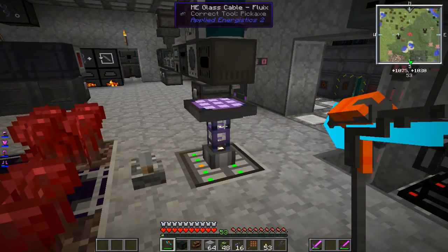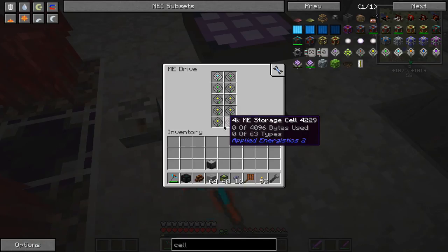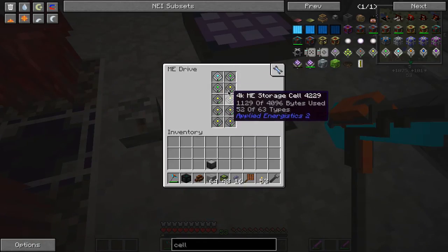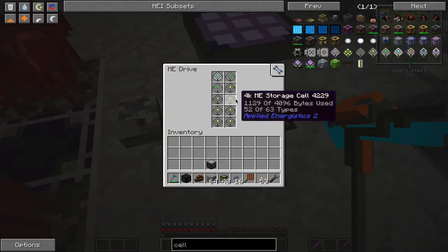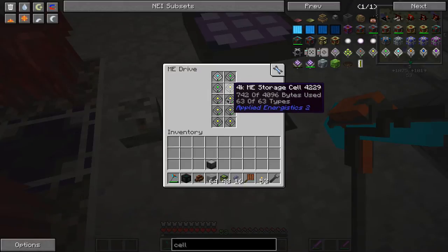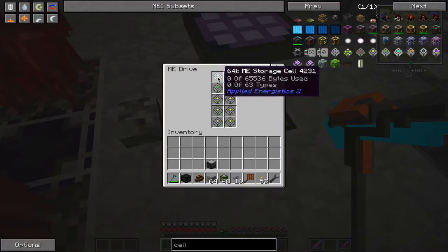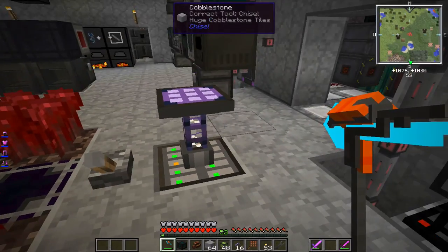We're just going to finish up the episode with a little bit of rewiring of everything. I've filled up the drive — I've got one 64K, two 16Ks, and the rest are all 4Ks. The 4Ks will hold things I just have one or two of, the 16Ks are for moderate quantities, and the 64K is for things like cobble, redstone, and iron that I'll end up getting a lot of. That should tie me over for a good long while.